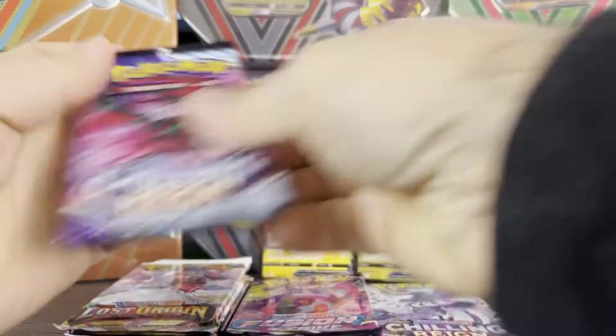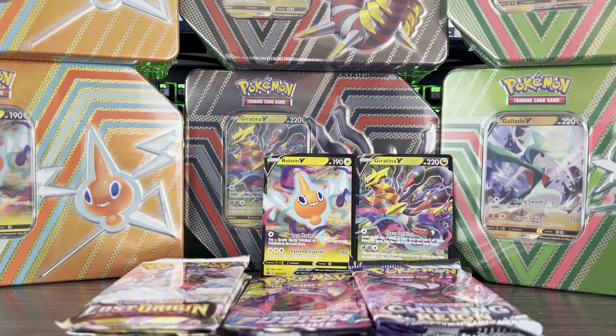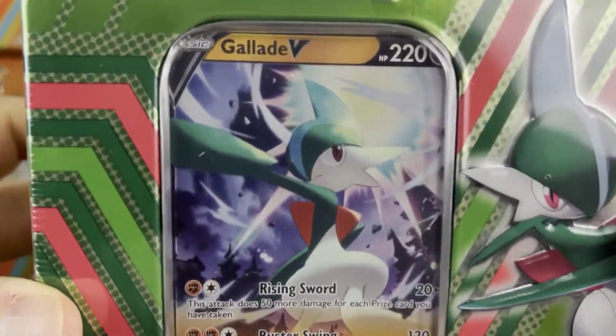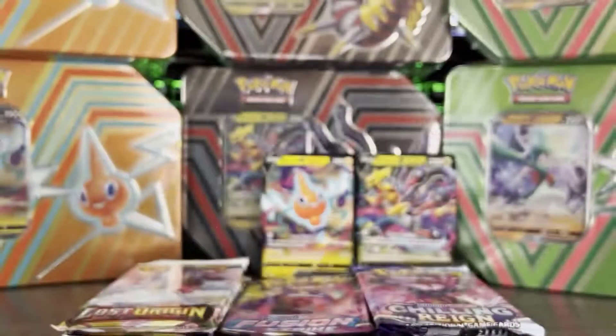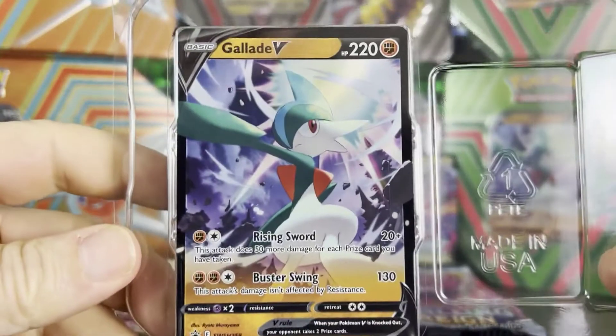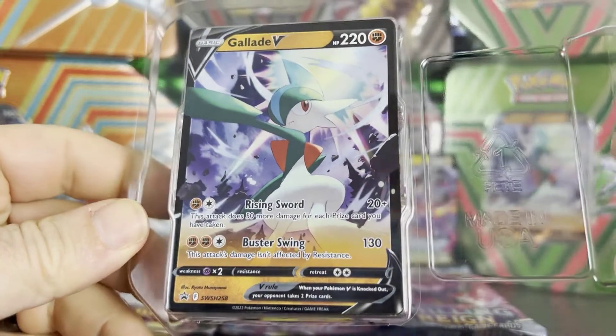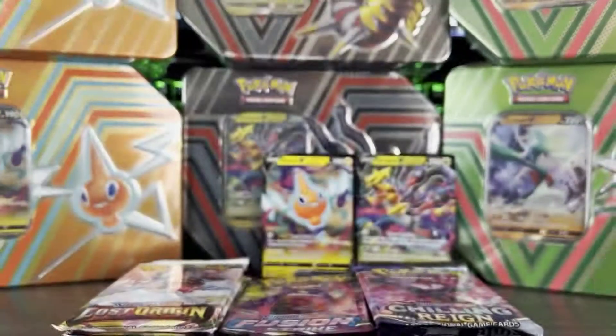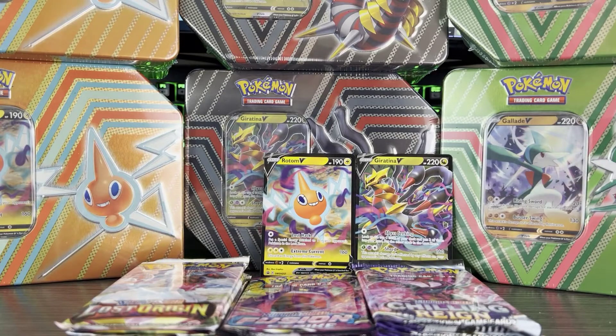So we got the two Chilling Reign, the two Lost Origin, and also one Fusion Strike. Last up we have the Gallade. It might not be the greatest card of the three but I do like the artwork on this one — best of the three tins, at least on the promo card itself. Gallade V, which is SWSH258. So we got 257, 258, and 259.